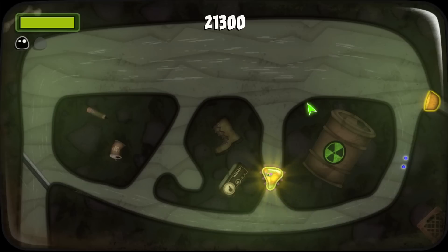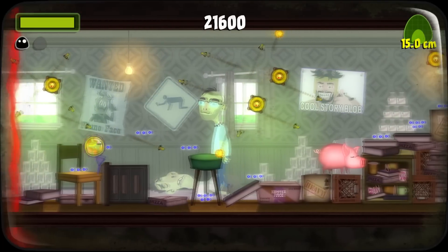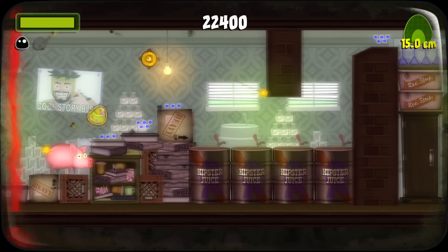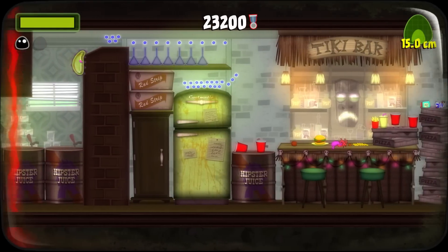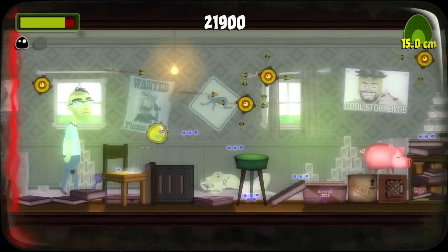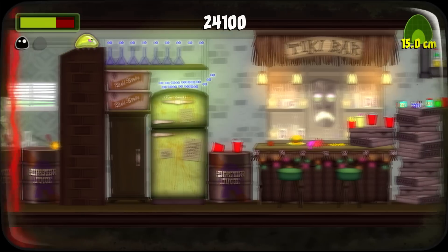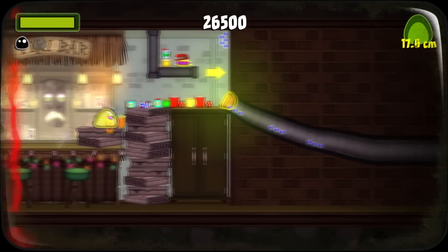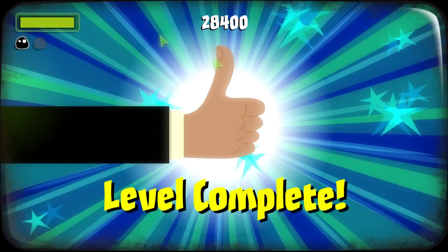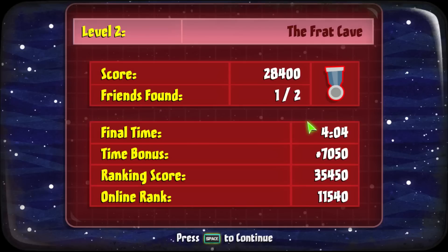I'll try and get this stuff here. That'll be big enough to actually chomp away at that thing. Missed two blue things there but it doesn't really matter. Oh God, so much pressure — you've got to get hit as well. Excuse me, Mr. Piggy. I've done bad again. Level Complete! Friends found one out of two, so I didn't 100% the level. Final time: four minutes four. Time bonus. Online rank — wow, look at that online rank. That's mental, just to show you how bad I did.